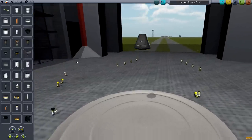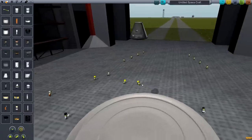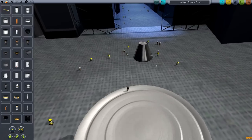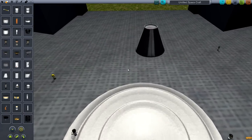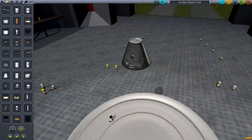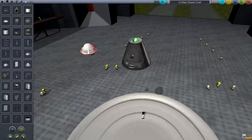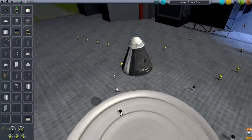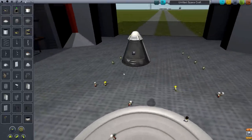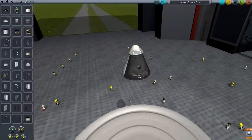Now, you build the rocket from the top down to plan the stages properly. This is the hatch, some ladders. We'll want to place something on top of this so that we can, in a controlled fashion, get back down. So I'm going to go to Utility and grab a Mark 16 parachute. This parachute will slow down this pod — hopefully enough — so that it can land safely on the ground again.